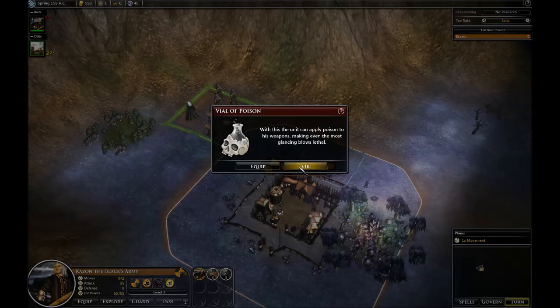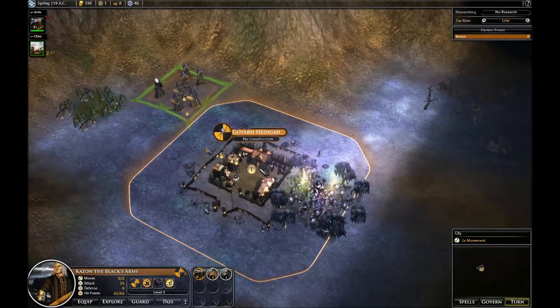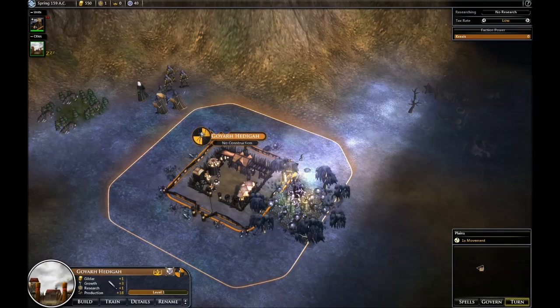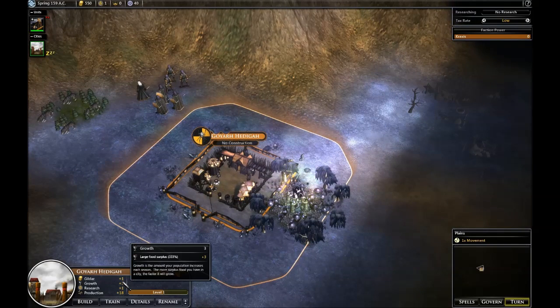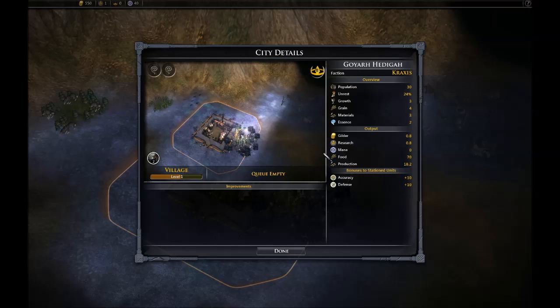There's a goody hut there — vio poison, okay, that could come in handy. Here's my city. Another thing we've changed is that growth is now determined by how much excess food supply you have. So the more food you have, the faster your city will grow, which kind of makes sense. I click on my city and go over to grain — I have four grain, that grain becomes 70 food because it's 25 per grain, population is 30. So right now I have 70 excess food, and that means it will increase how fast my population grows.